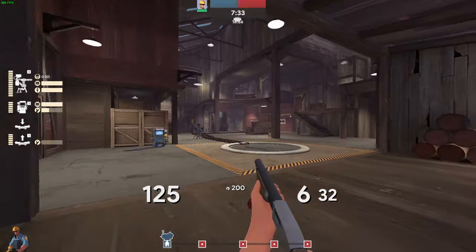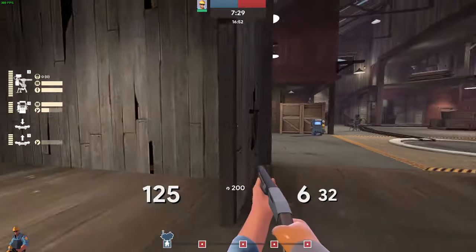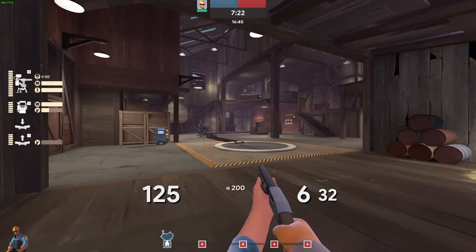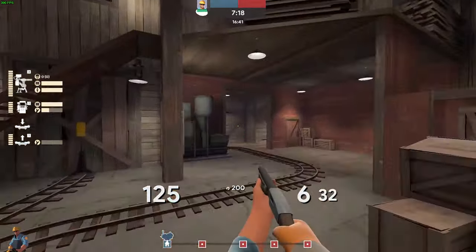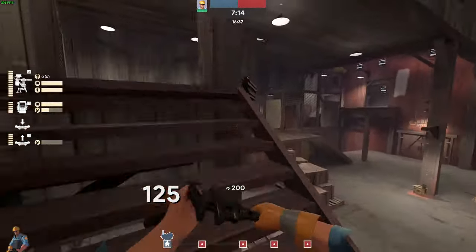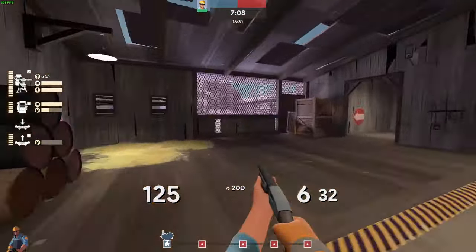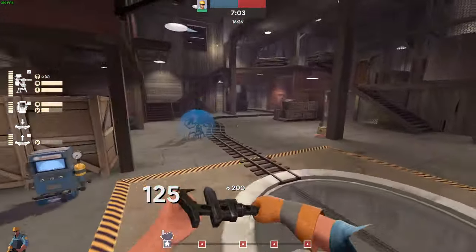Snipers are very annoying to deal with on Barn Blitz last because they're so far away - there's basically nothing you can do. You could have your own snipers, but they'll be vulnerable to all the spam from this tiny choke, whereas the red snipers are completely chilling back there. In reality, countering red snipers with your own sniper isn't even very good. The best option is just to push in as a team and overwhelm them - they'll fall back, your demos spam stickies, and you'll be fine.